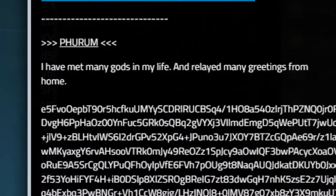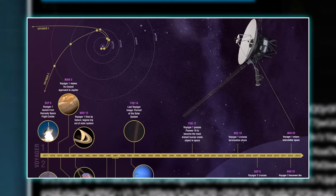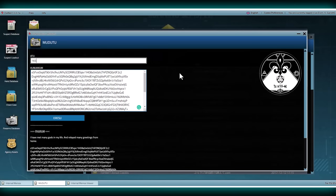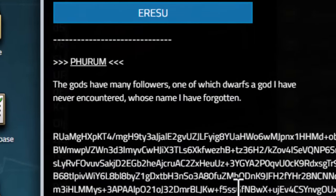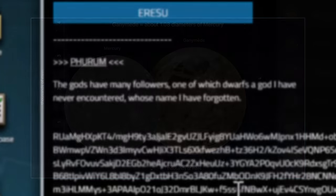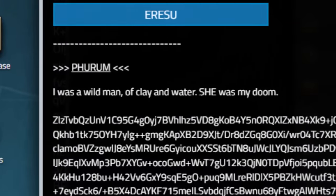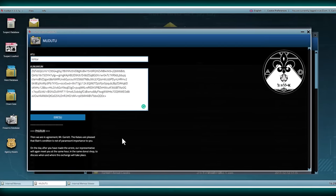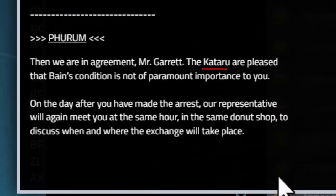Next was: "I have met many gods in my life and relayed many greetings from home." The Seekers eventually realized this still referred to the Voyager, which on its mission made three flybys of planets and moons named after gods — Jupiter, Saturn and Titan. The probe famously also carried a golden record containing greetings in 55 different languages. Multiplying those two solutions together gave the correct answer of 165. The clue to the next decryption referred to Ganymede being larger than Mercury. And finally, "I was a wild man of clay and water, she was my doom" — Gilgamesh's friend Enkidu, and the goddess who was his doom, Ishtar. Once again, the Seekers had been led to a dead end, receiving only confirmation that Kataru was the name of their true enemy.